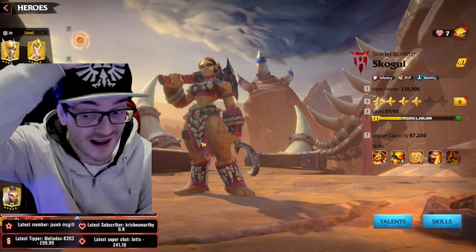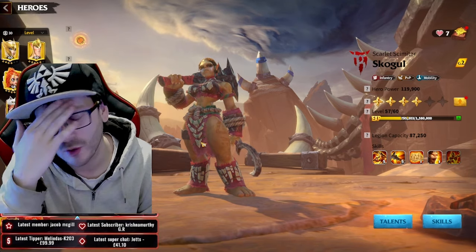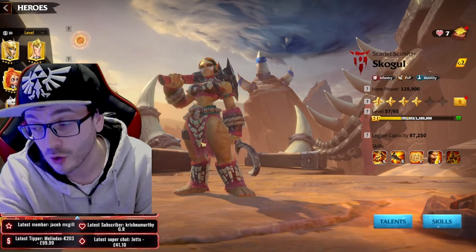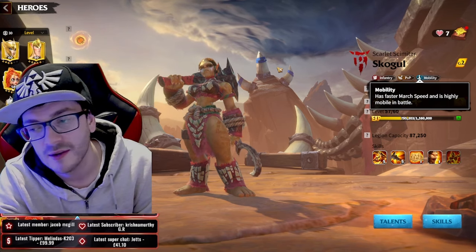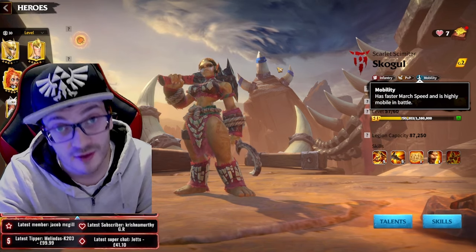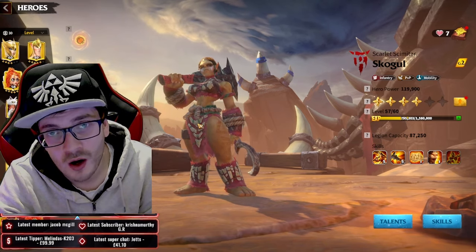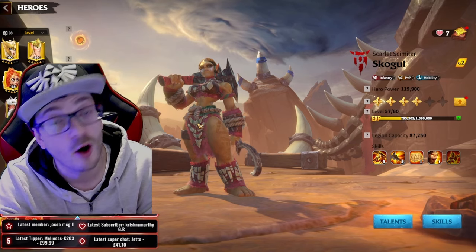She has four skills and all four skills are PVP related. Some of them people might think are underwhelming, but you get four skills and you're not wasting a single skill. On top of that, School Girl gives you the infantry PVP and mobility tree, which is an interesting thing you can do with her. We're going to showcase some interesting talent builds because of the trees she can run. Let's go into her skills, because I think at first a lot of people didn't really understand them.